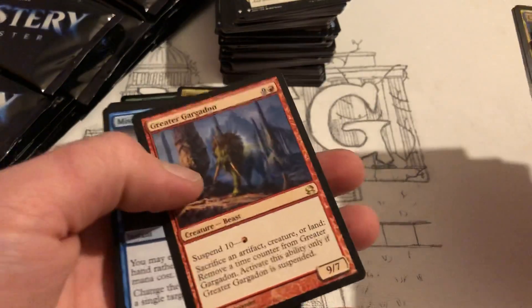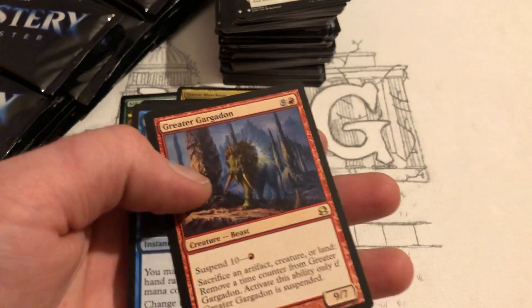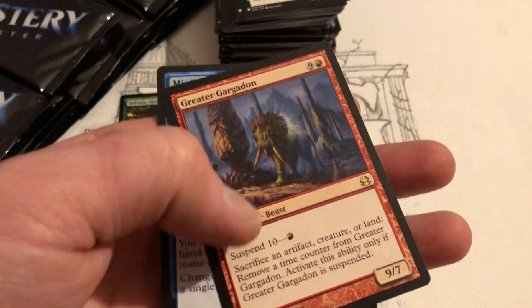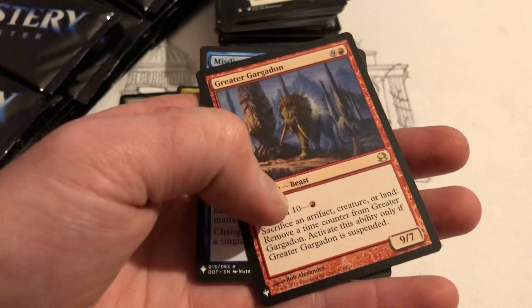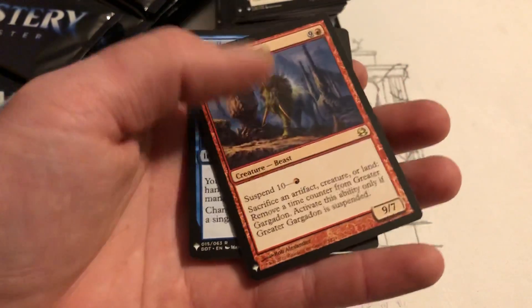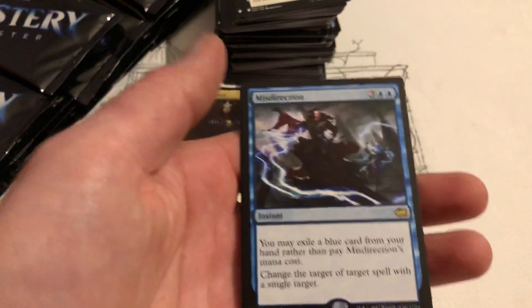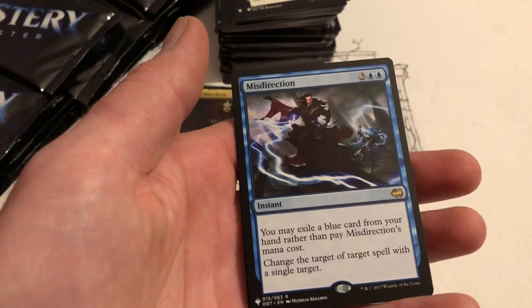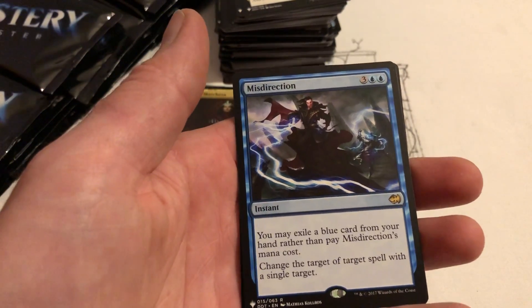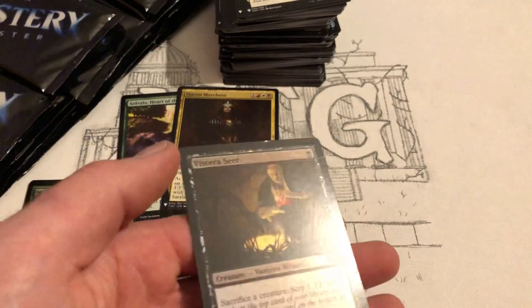Greater Gargadon — Suspend 10. Search an artifact, creature, or land, remove a time counter from Greater Gargadon, activate this ability only if Greater Gargadon is suspended. That's expensive — 9/7. Misdirection — you may exile a blue card from your hand rather than pay Misdirection's mana cost, change the target of a spell with a single target. Viscera Seer — that's a good one.